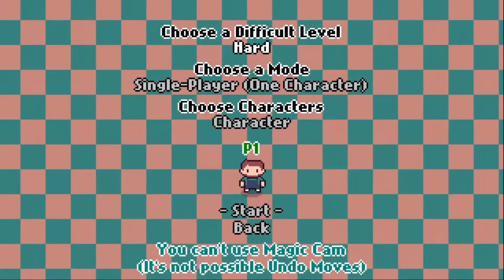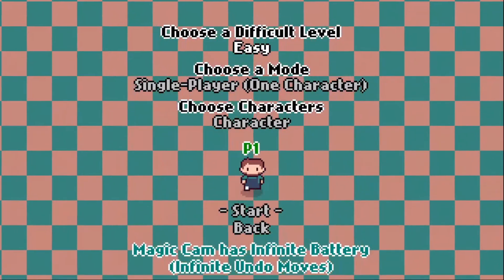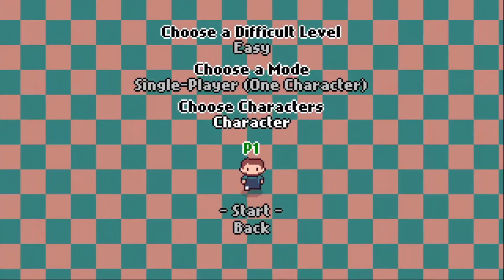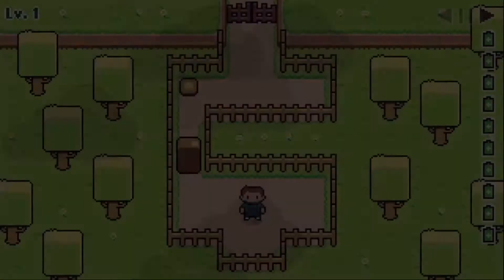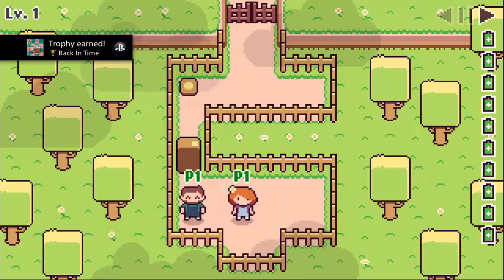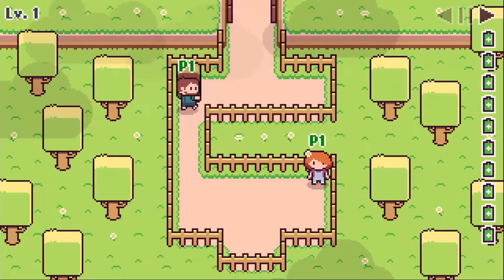We can play on normal or easy. Yeah, let's do it on easy - why not? There's no trophy for difficulty. We can choose between two characters. Push run. This is how we run, and we can get a second character into the mix here.